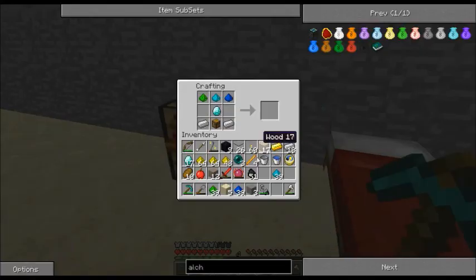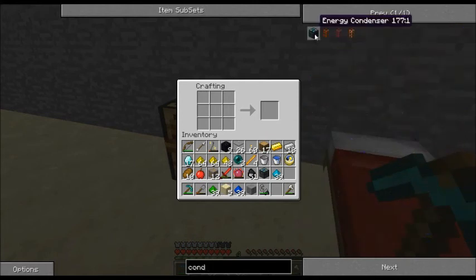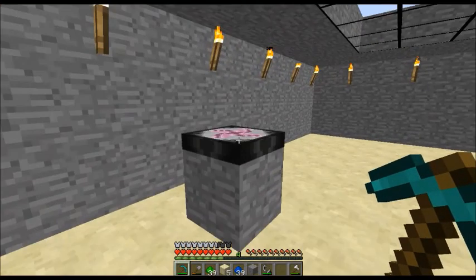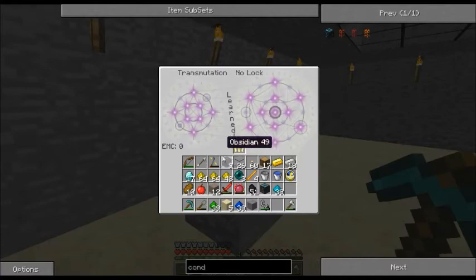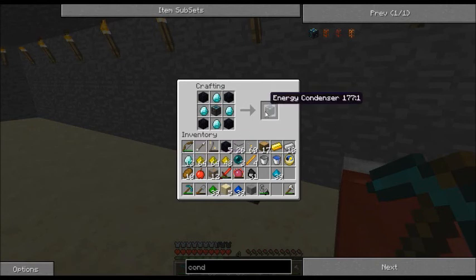We are making our alchemical chest. I do need a condenser, which is one alchemical chest, four diamonds, and four obsidian. I do have four obsidian. One alchemical chest, four obsidian, and four diamond — energy condenser.